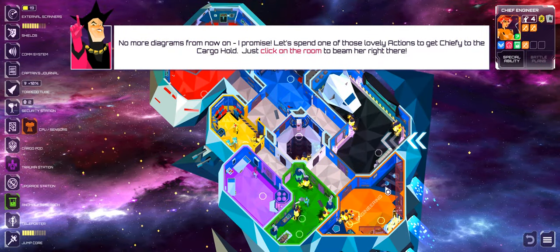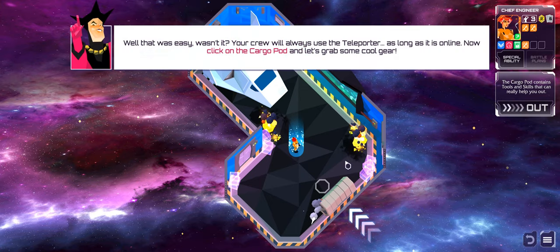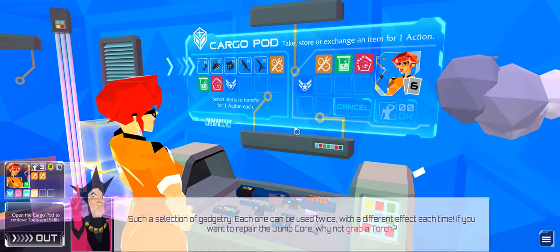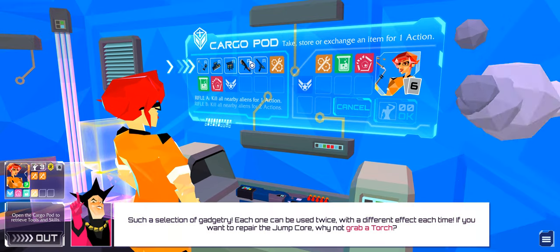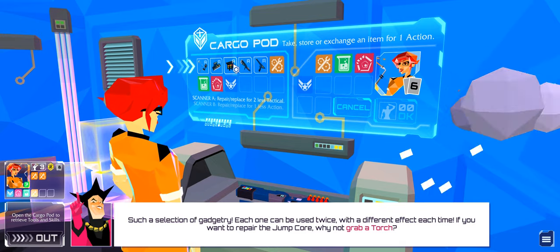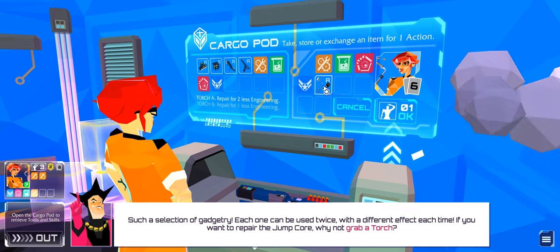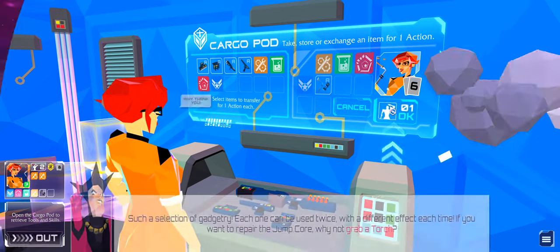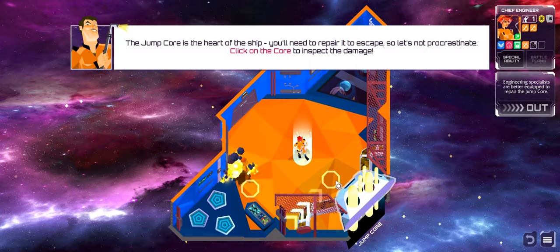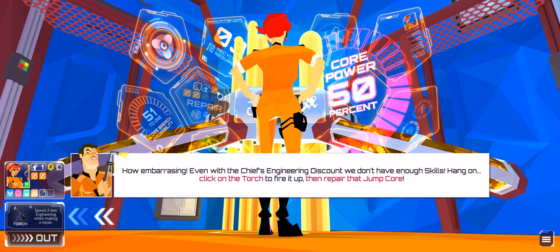The narrator says: 'No more diagrams, I promise. Let's spend one of those lovely actions to get Chiefy to the cargo hold — just click on the room to beam her right there. Your crew will always use the teleporter as long as it's online. Now click on the cargo hold and grab some gadgetry — each one can be used twice, with a different effect each time. If you want to repair the jump core, why not grab a torch?' We grab the torch. 'We should have everything we need to repair the core now. Just click on engineering to beam back over. Even with the Chief's engineering discount, we don't have enough skills — click on the torch to fire it up, then repair that jump core.'